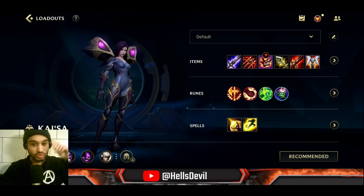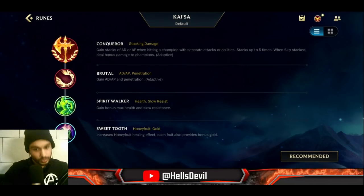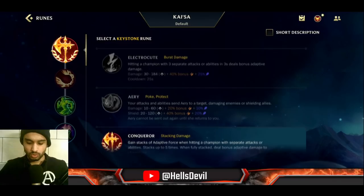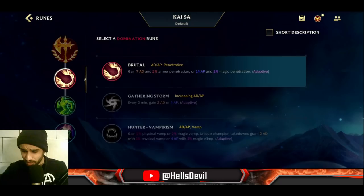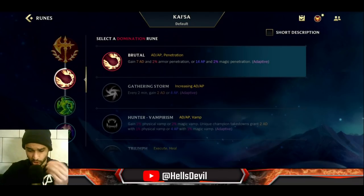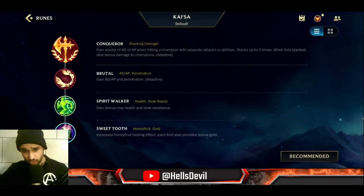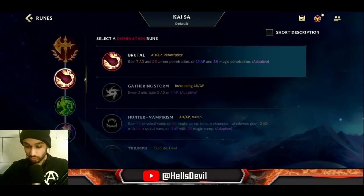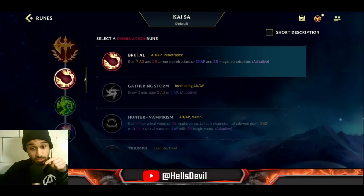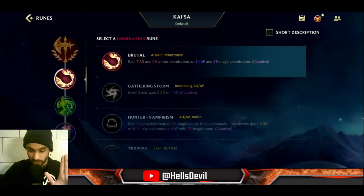For runes: Conqueror is the best — no other rune is worth it on Kai'Sa. In the second slot you can go Brutal or Gathering Storm. Brutal gives bonus early-game damage with ability power and armor penetration, which is great against tanks. If you're against a rough early game and want to scale, take Gathering Storm — you'll be weaker early but a monster after 20 minutes.